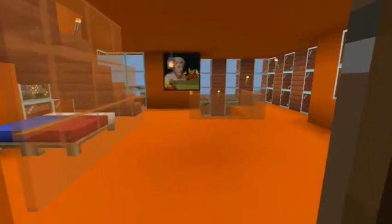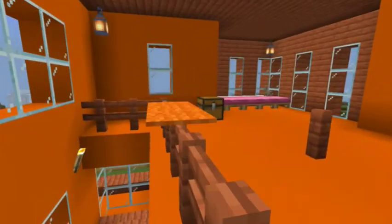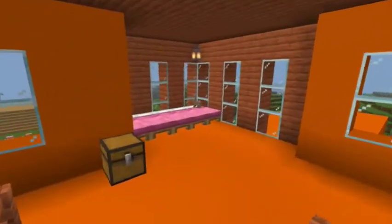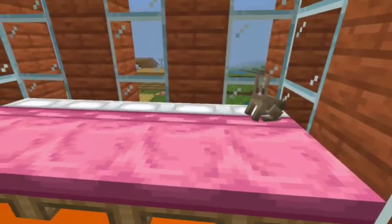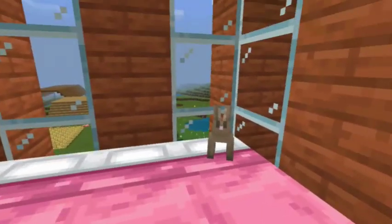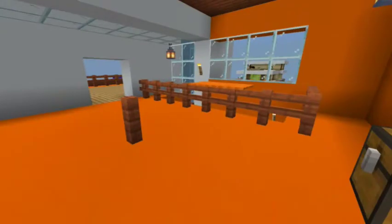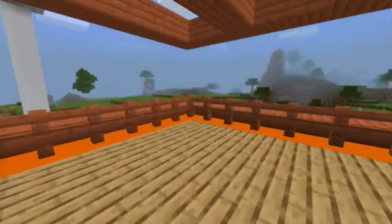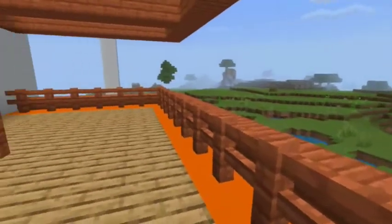There are just 3 beds here. Now let's see the pet. My name is Mr. Hub. Now let's see the balcony. This is the bunny road room, and this is the balcony.